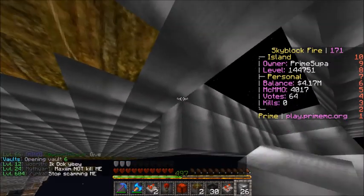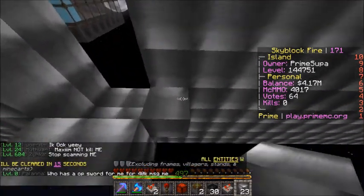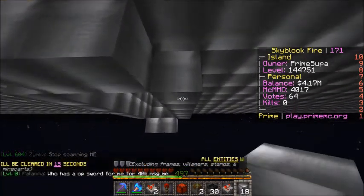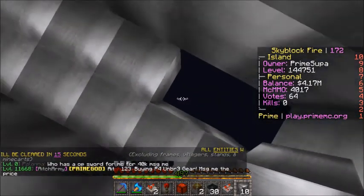I'm just going to build the walls here really quickly. Now that we have this set up, basically what this little hole is going to be used for — this is going to be the hopper timer that we're going to use.